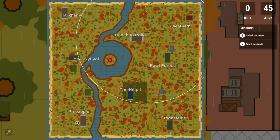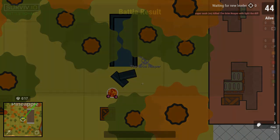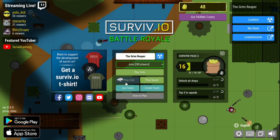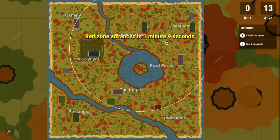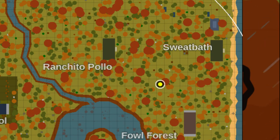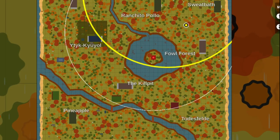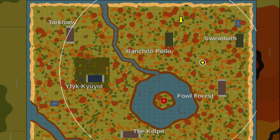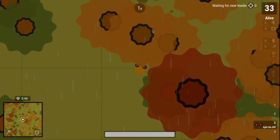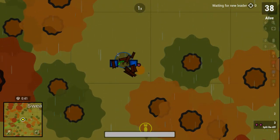So, how to look for the bunker. The bunker is this kind of like little square thingy. It's like red — a little bit dark red. And it's bigger than the other squares.